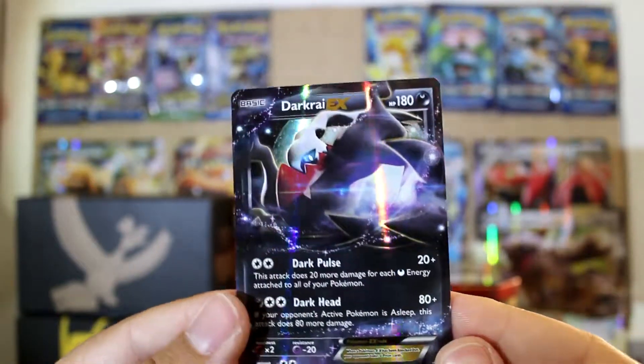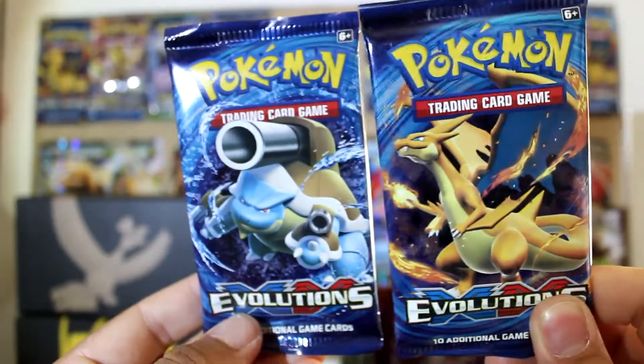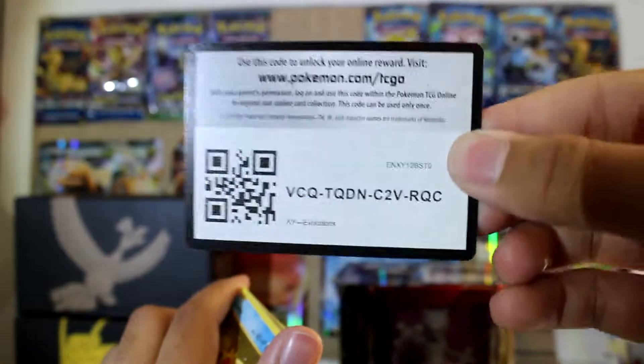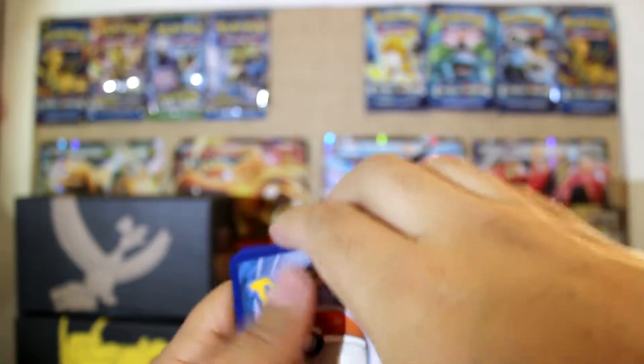Alright, so we have got our final two packs — Evolutions: Charizard and Blastoise. Let's save Charizard for last and let's hope for something good. In the last video I stated I was still working on a binder update for my set of Evolutions cards — still working on that. I'm only going to be getting cards for that set from booster packs, so it's going to take a while to get the whole set.